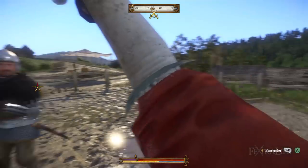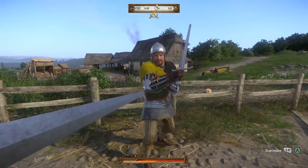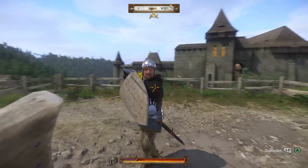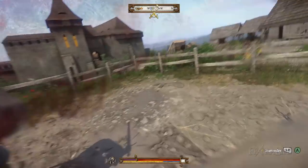Short swords, sabers, and hunting swords also possess different combos than the long sword, which you can learn as your sword skill increases. Hunting swords and sabers generally have lower defensive values than short swords, so if you're going to use one of these, I would strongly suggest using a shield as well.